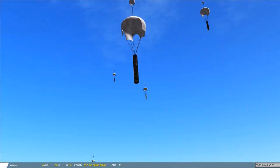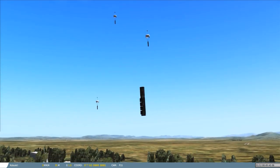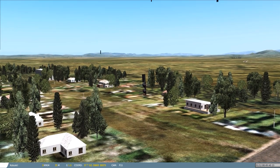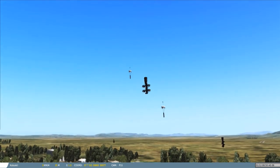Upon reaching the designated height, the BLU-108 will deploy its rocket motor as well as the skeets, start spinning and climbing, at which point it will toss each sensor fused projectile off in 90 degree quadrants.